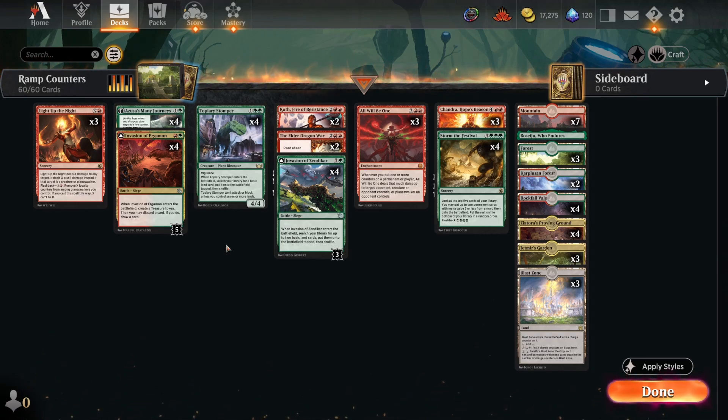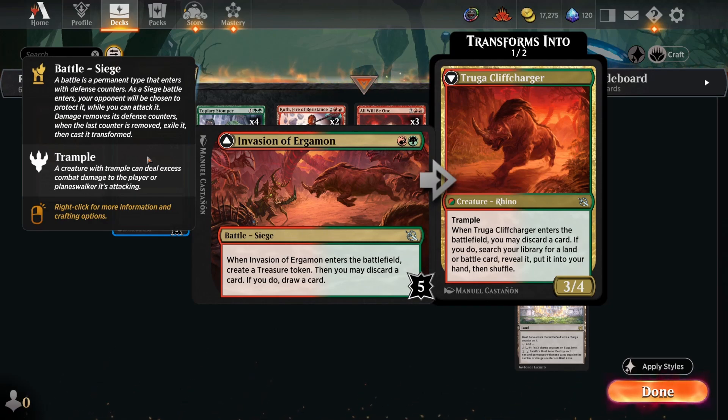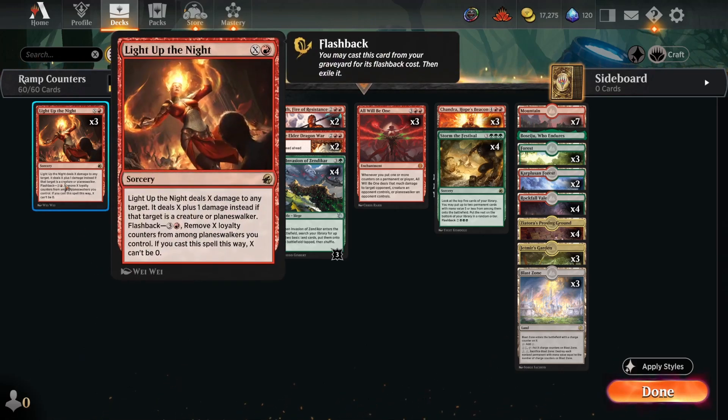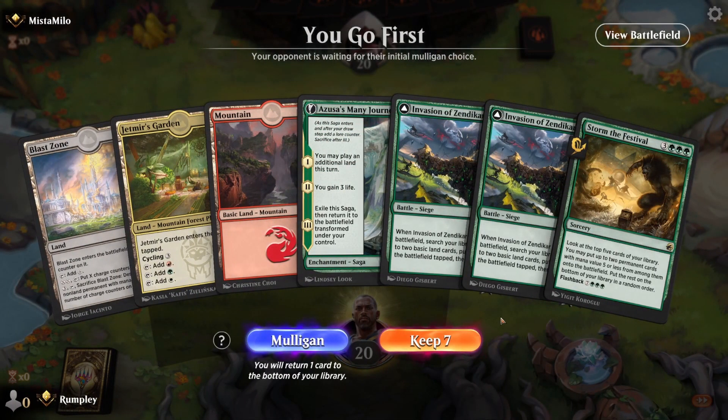I think it's not the end of the world. Outside of that it's just a ramp deck — Azusa's Many Journeys, Invasion of Ergamon which grabs a treasure and has five counters, Topiary Stomper, Invasion of Zendikar. We've seen this package before and I think it's very strong. Elder Dragon War serves as a board wipe and also as a proliferate trigger. Koth plus-twos, does good work with All Will Be One — enters with four counters. Light Up the Night can basically kill anything in the format. Let's explore this on the ladder.